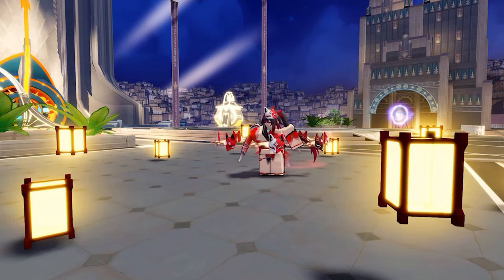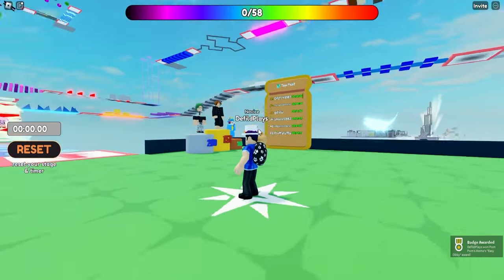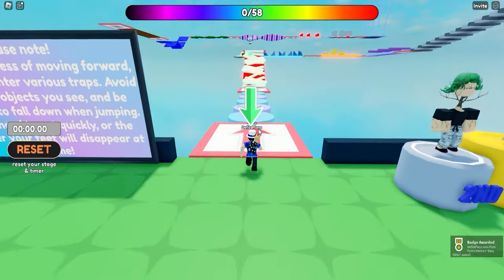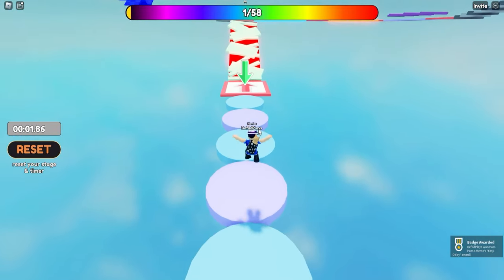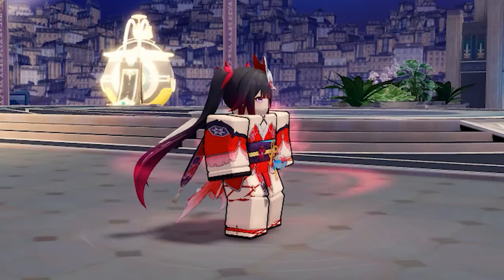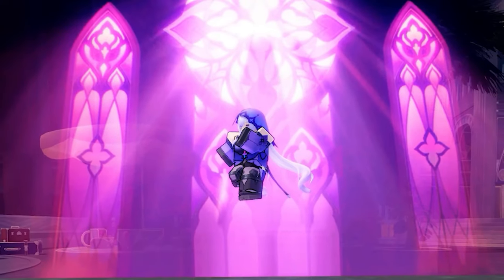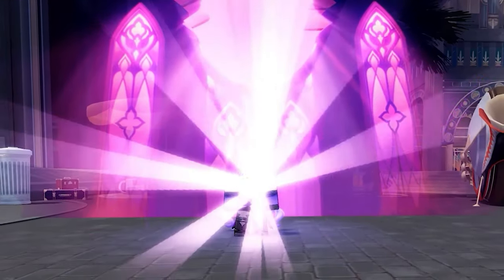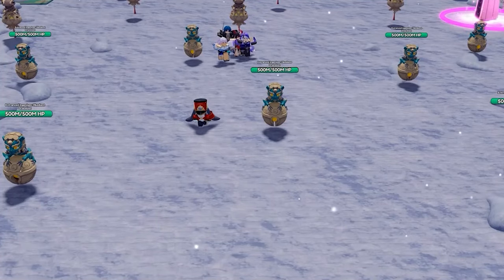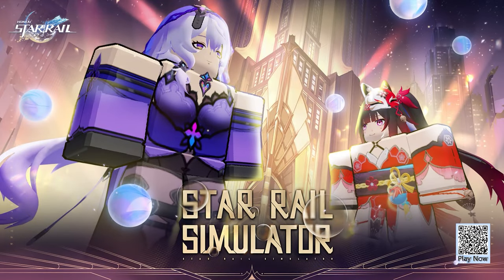Achieving certain damage dealt daily gives you Stellar Jades. Apart from basic gameplay, players can experience fun obstacle races where you jump and move through various obstacles — it tests your skills and reflexes. The special currency, Stellar Jades, can be used to unlock characters, promote abilities, and even unlock vehicle mounts. Simply click the link in the description to download Star Rail Simulator now and become a legend in the world of Penacony.